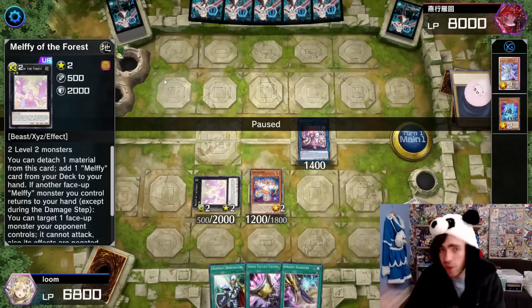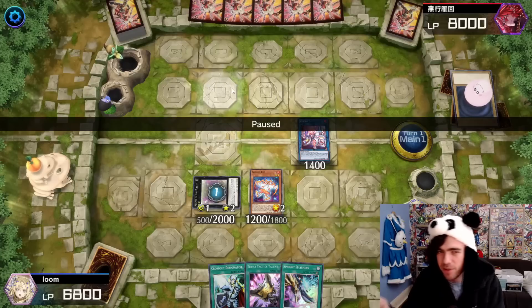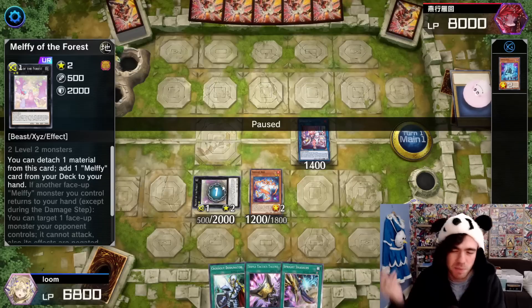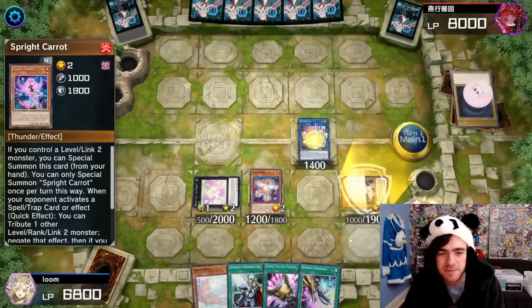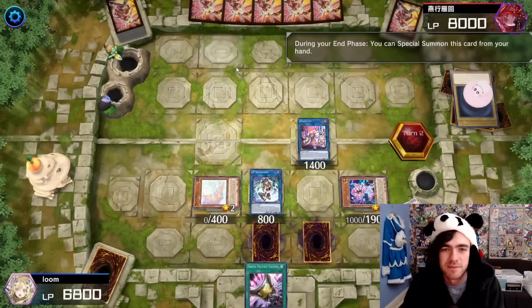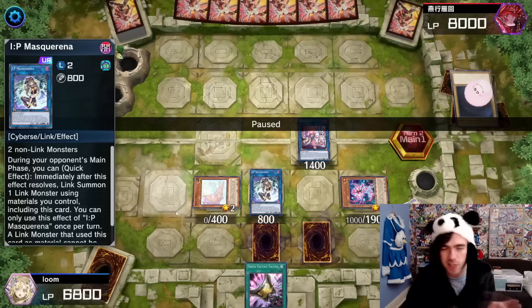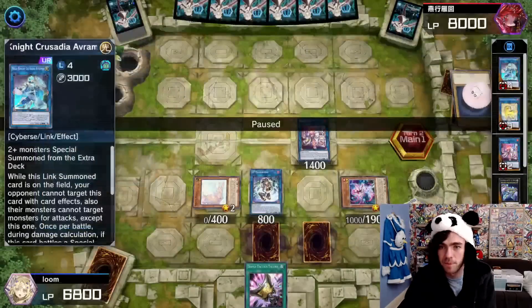Melffy of the Forest actually has two effects. It has its search effect, and its second effect is that if one of your Melffy monsters returns to hand, you can target one of your opponent's monsters and negate their effect. But generally that effect is a little bit slow — it can't negate stuff in response to things, so it's generally a pretty worthless negate. So if you can get this thing off the board to go into something like IP Masquerena, you certainly should do that. IP Masquerena and Crusadia Avramax are 100% needed in this decklist, and you're about to see why.